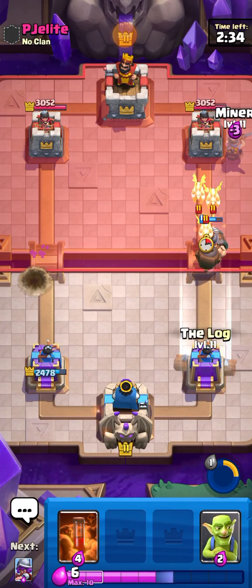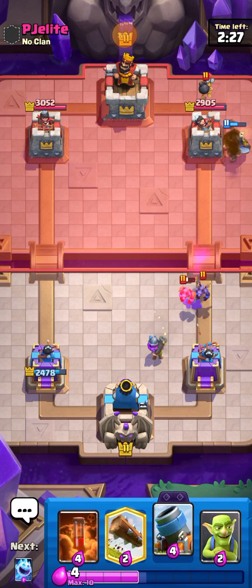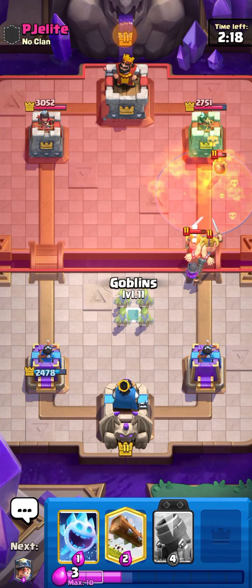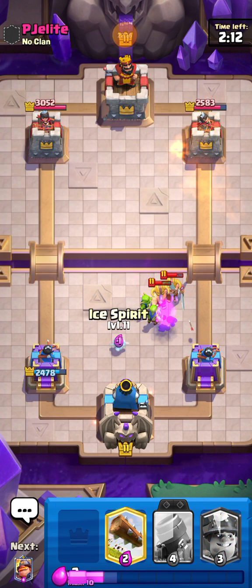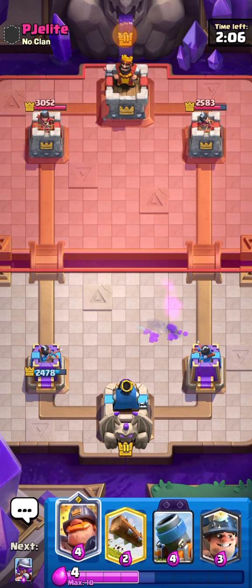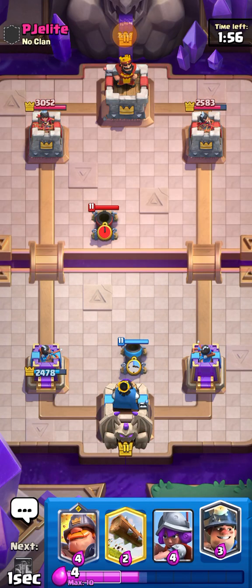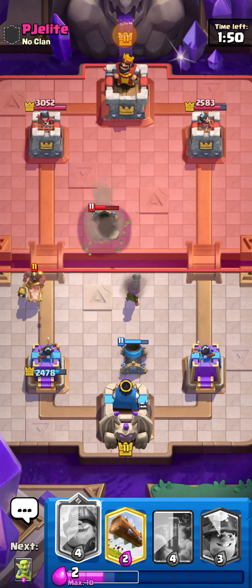Why is everyone using Minions — it's so irritating. We definitely did damage but I'm not too worried. Going Poison to kill the Bomber. Going in for Goblins — hopefully he doesn't have Arrows. There are a lot of people playing E-Bombs, which is pretty crazy — I wouldn't have expected them to use that card. Going Musketeer over here.